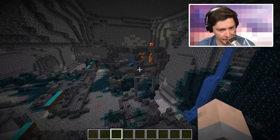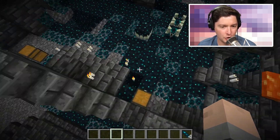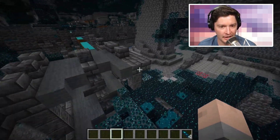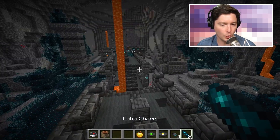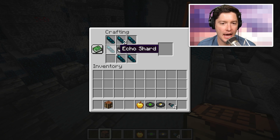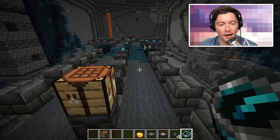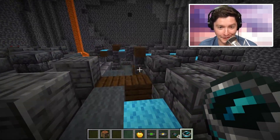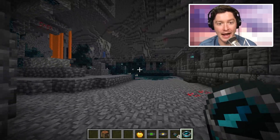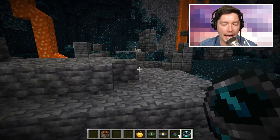Next is the recovery compass. The recovery compass points you in the direction of your latest death. You have to head to an ancient city and find eight echo shards — let's see if we can find any here before a warden spawns in — then combine them with a compass in a crafting table to get the recovery compass. This is awesome and I'm definitely going to want one in my survival, because every once in a while a creeper gets you and you forget where you were when you died. This will make navigating back to your dead body way easier.